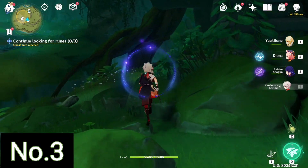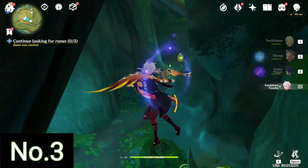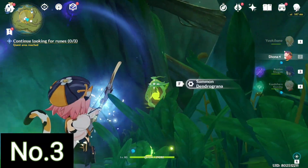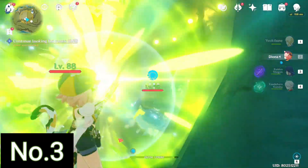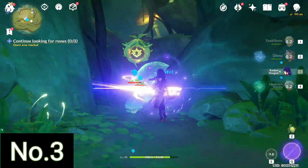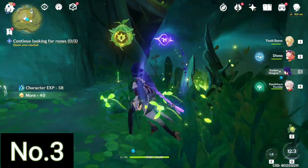The next Dendroculus is in the same cave. All you've got to do is go towards the waterfall, then summon the Dendrograna and activate the mechanism — activate three of those. You can see that inside the bubble is the next Dendroculus. Once you activate this mechanism the bubble will disappear and you can get the third Dendroculus.